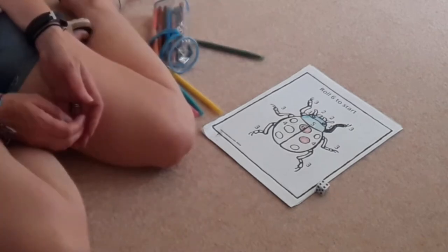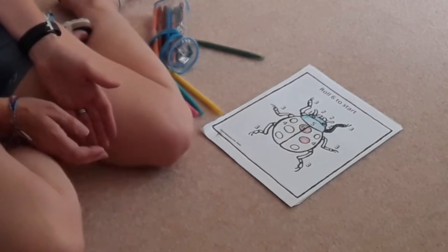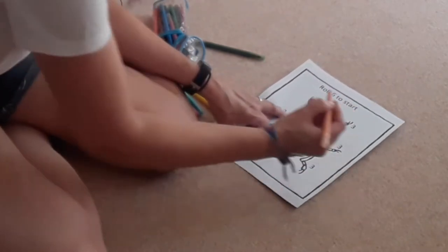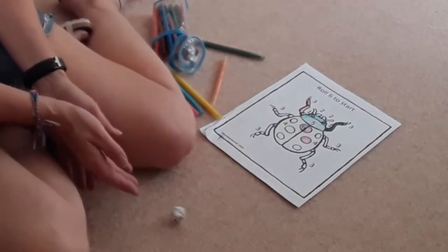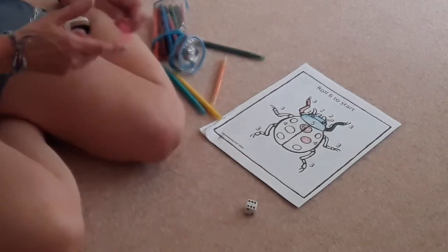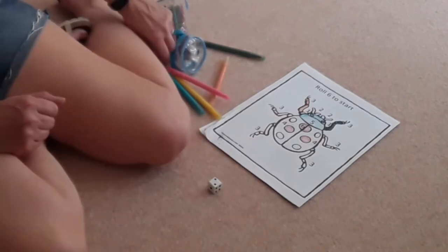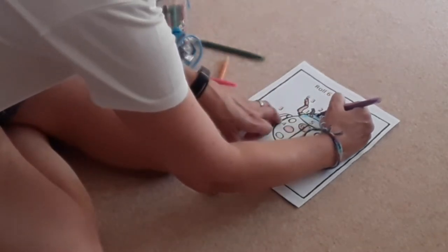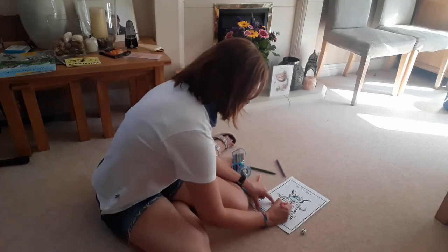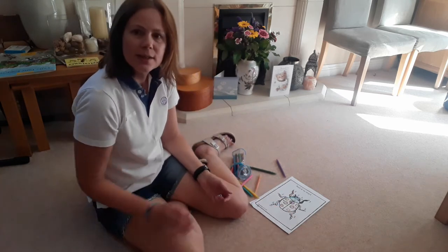Another four — but I don't need any more fours because I've already done the body. Five — I don't need any more of those, I've got the head. Three — that's another leg, let's have an orange leg. I still haven't got any feelers! Five — that's the head again. Six — another spot! Two — feelers! That's one feeler. Six — there's another spot. Keep going until your bug's all coloured in and finished. Hope that's a lot of fun!